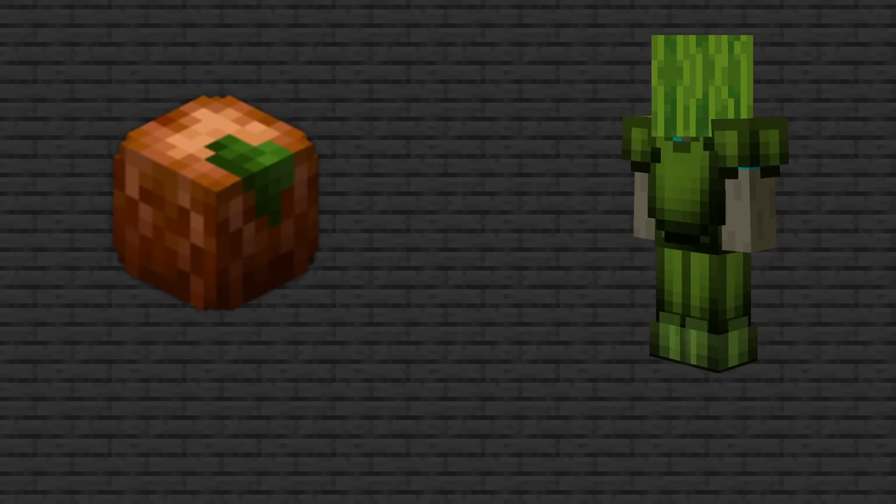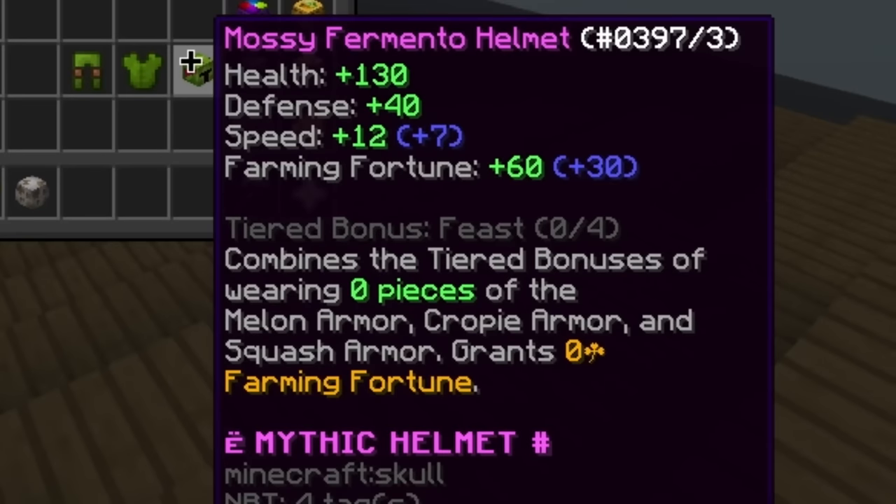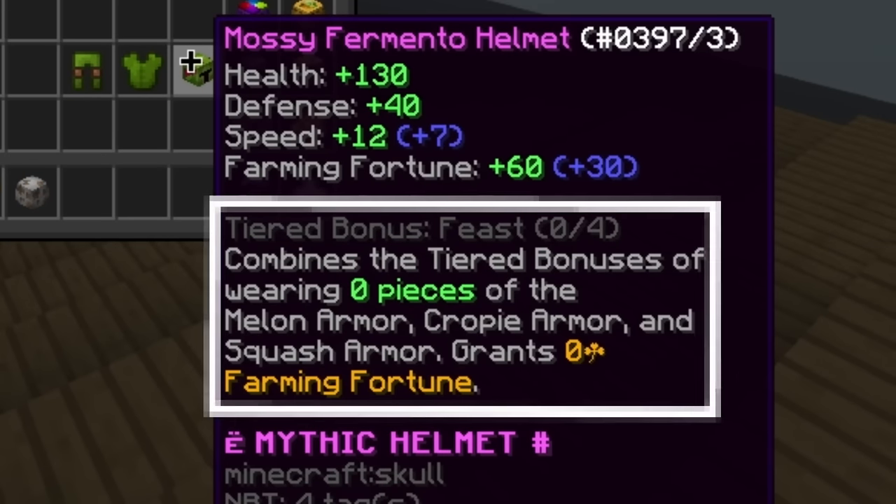Farming armors don't only give farming fortune — they give specific drops like croppies, squashes, or fermentos if you're using the correct armor set for the correct crop. Potatoes normally give croppies, but since I never used melon armor, I didn't get any. However, the fermento armor ability also includes the abilities of previous armor sets, so after upgrading I got more fortune and a new drop from farming potatoes. After upgrading, I reached 1200 fortune, which finally allowed me to get gold medals in the potato farming contests.